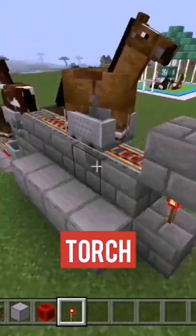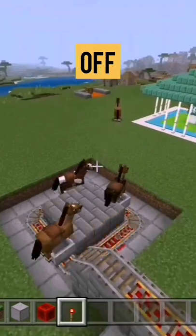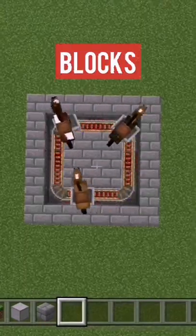Then add a redstone torch here. This will set the horses off. Then just fill in the outer blocks as you see right here.